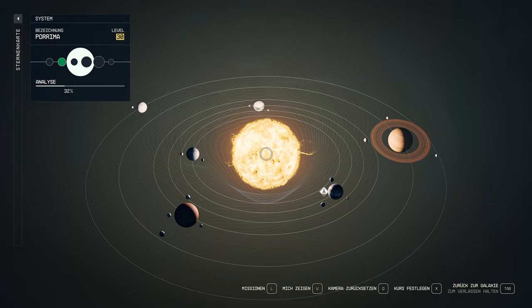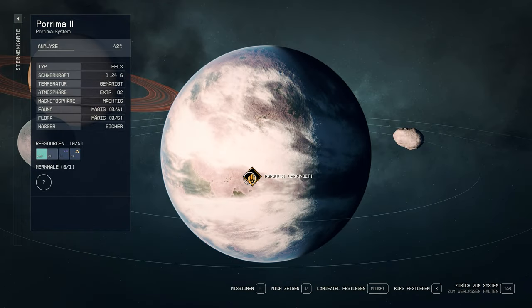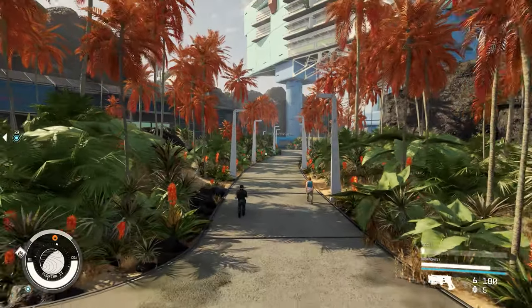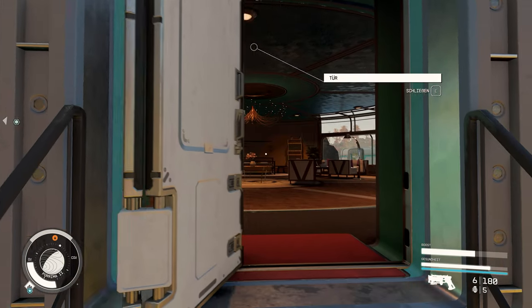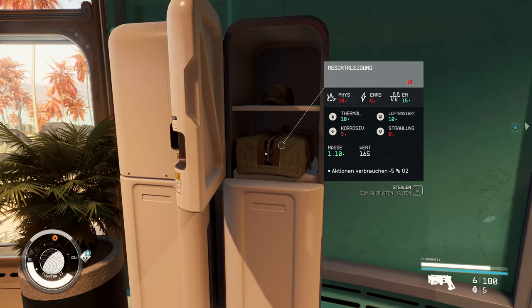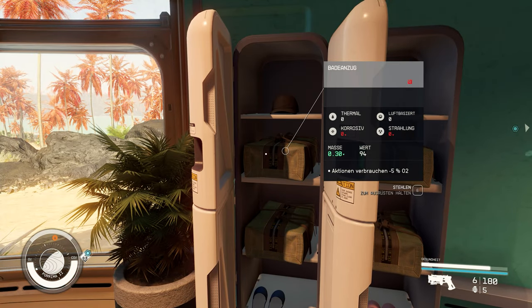With tip number 16 we come to the end and something for the eye — at least if you are looking for companions with as little clothing as possible. If you stop at Porrima II and here at Paradiso, you will find a lot of good stuff. There are some interesting pieces of clothing at the beach houses that can clearly enhance your characters and companions. For your opinions, hints, or other comments, please let me know in the comments, on Discord, or in the regular Twitch live streams.